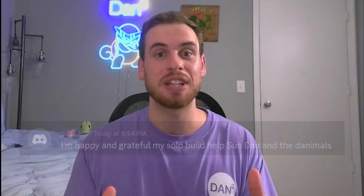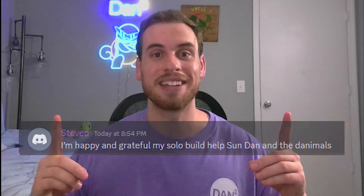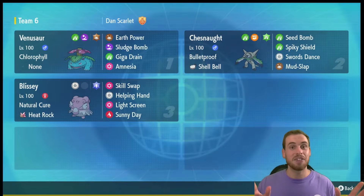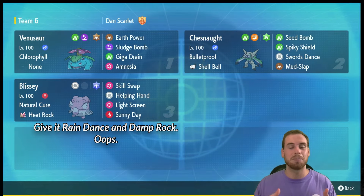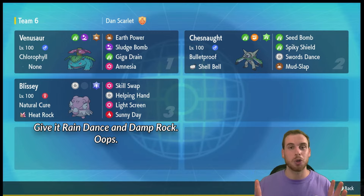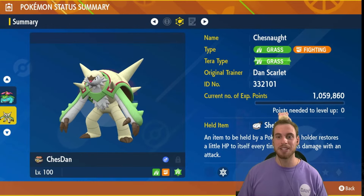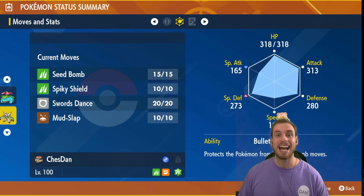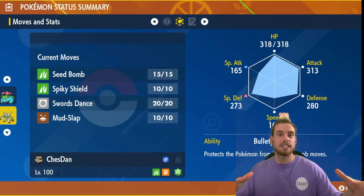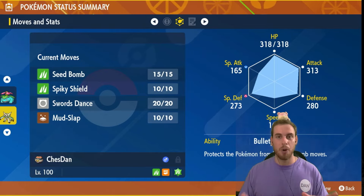Thank you to all the Danimals who helped put this build together live on stream, especially member of the Danimal High Council, Steve-O. Here's a high-level look at the Chestnut build and the seven-star Venusaur re-soloed with it. Underneath the Venusaur you'll see a support Blissey build, which is always a great choice against any special-attacking Tera Raid. Here's the Chestnut build for taking down seven-star Venusaur.